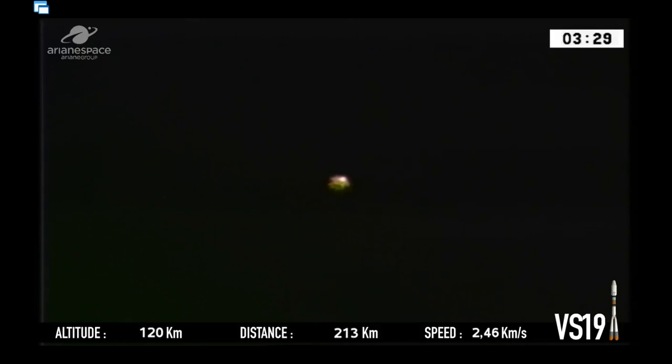Coming up to the scheduled moment for the fairing to be jettisoned — the fairing being the front, the nose, the tip of the vehicle, housing the satellite and protecting it from the rigors of launch, like the acoustic vibrations, which are very loud. You can see it's past midnight here. We have separation of the fairing, which comes in two halves. Our satellite is now exposed to space, and we are officially in space. Soyuz has been in space for quite a while, coming up to 150 kilometers above Earth — we arrived in space when we reached 100 kilometers.